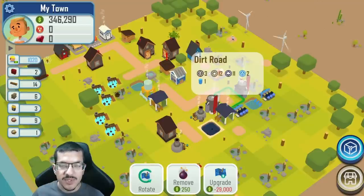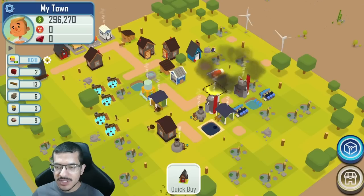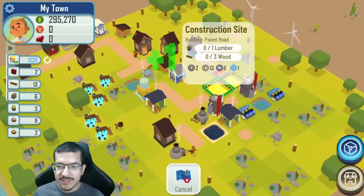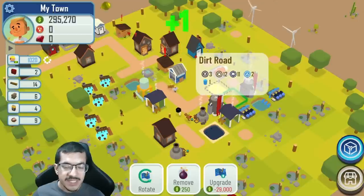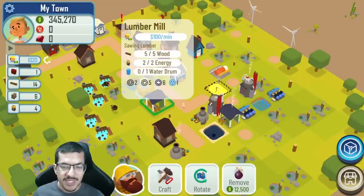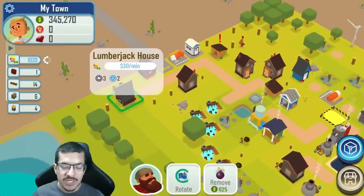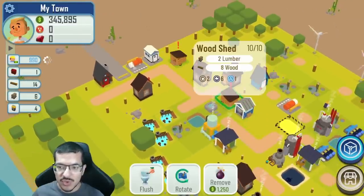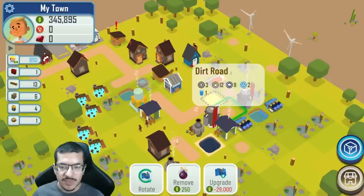I'm going to spend one lumber paving this road right here for the refinery, then build the power plant. In the meantime I'll keep crafting energy and make the rest of the lumber I need. I'm going to get rid of one lumberjack house so I'm not gathering as much wood — I'll use a lot of wood on the paving and the power plants. I need to make sure my wood sheds don't get full so I can get the rest of the lumber I need.